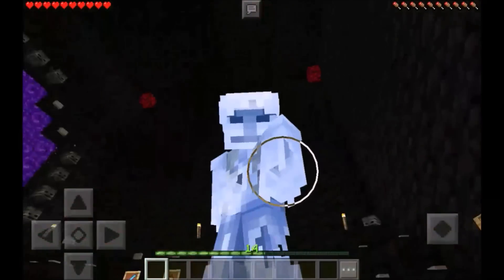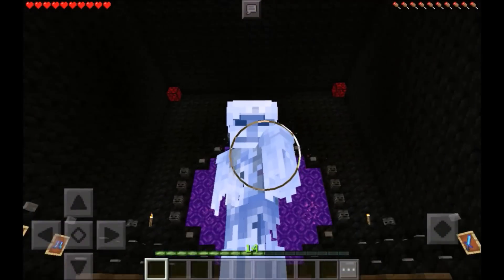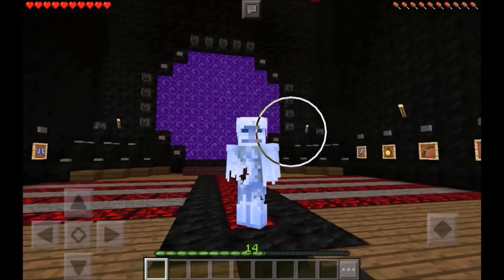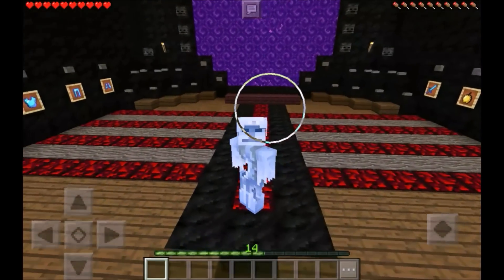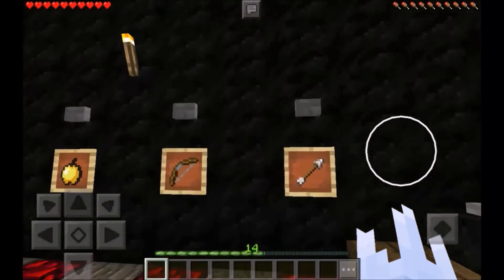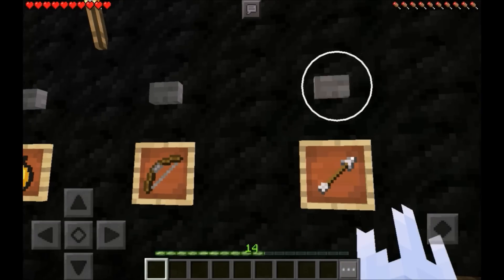Hey guys, welcome back to another video. Jermaine here, and in today's video I'm gonna be showing you an absolutely amazing Minecraft Pocket Edition modded map. Basically what this map does is add the Wither Dimension to your Minecraft Pocket Edition. Right here we are, guys, and basically what this is is an adventure map.